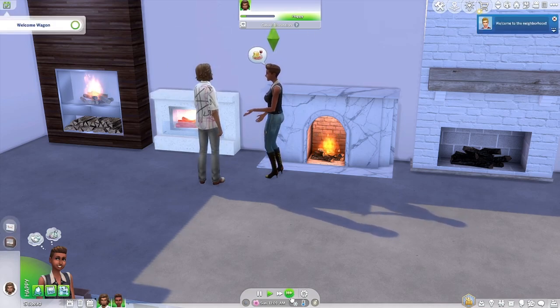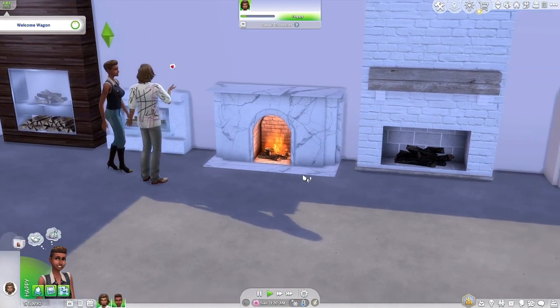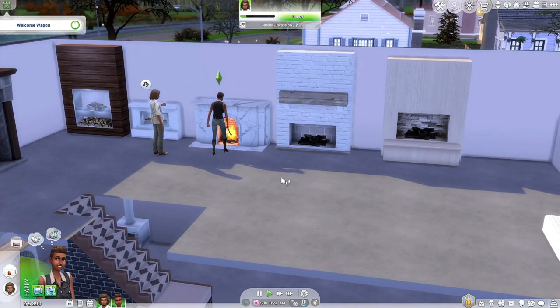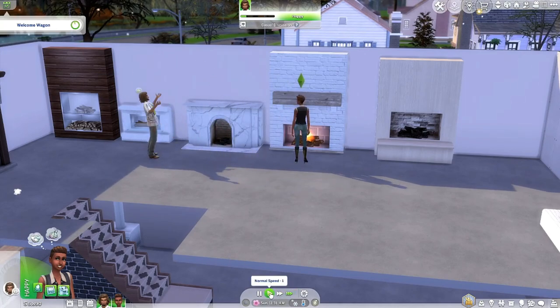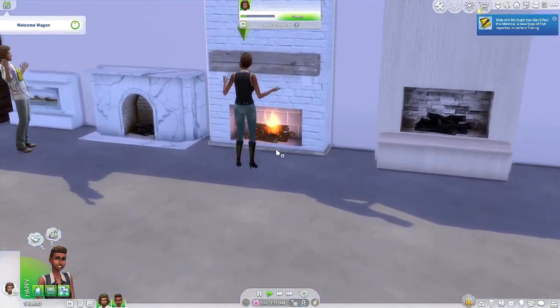I guess if it happens, it happens. The welcome wagon went well, whatever. I'm sure they will light a fire — even though it's spring, it's snowing, so this might be a nice place to hang out. Let's light this one. I don't remember who did this one, but again you can just look up fireplaces on The Sims Resource and there's a ton of different ones.